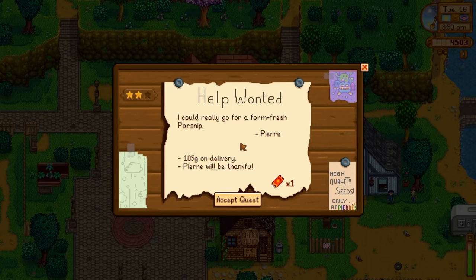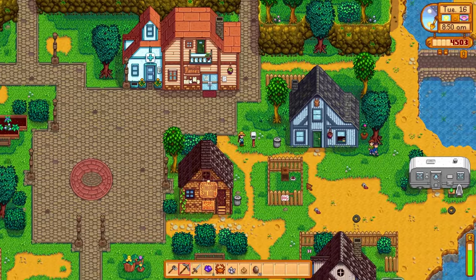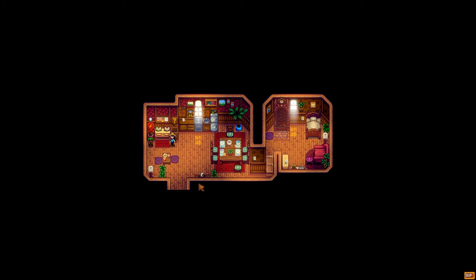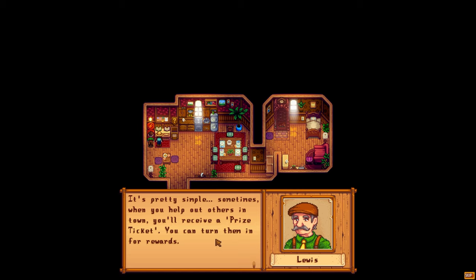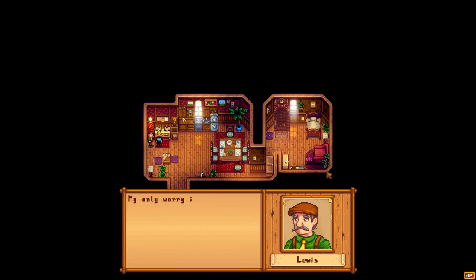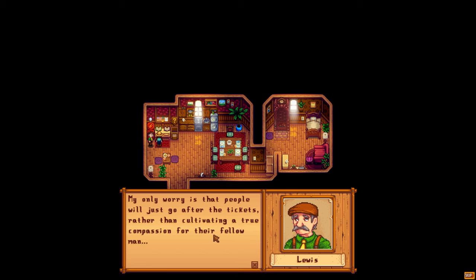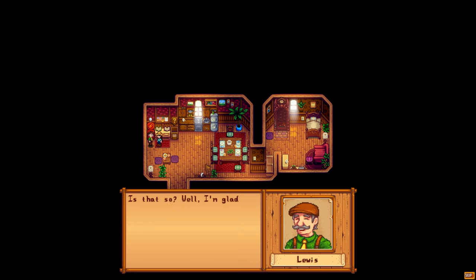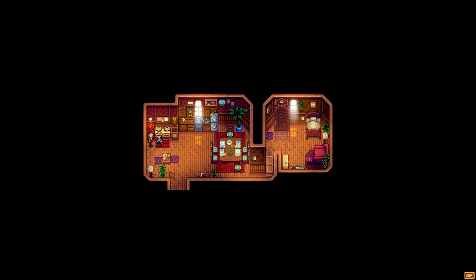On to Tuesday. Pierre could go for a farm fresh parsnip and we'd get a ticket for doing that. This is the first time we've seen a ticket. Of course, there's something new inside the mayor's house — he's got this lovely little ticket machine and he's trying to encourage people to do good deeds around town by offering prizes. His only worry is that people will just go after the tickets rather than cultivating a true compassion for their fellow man.